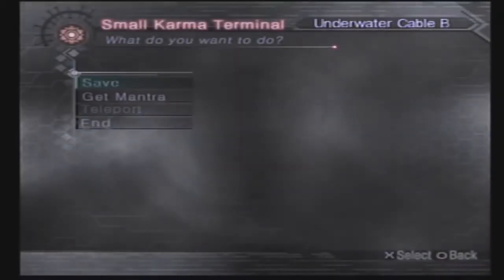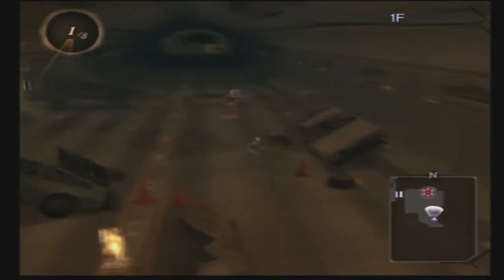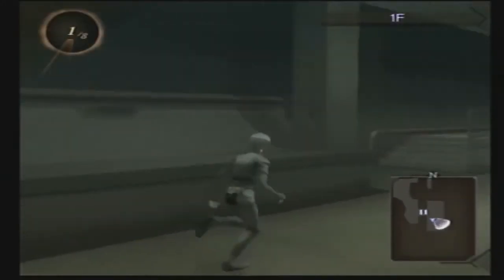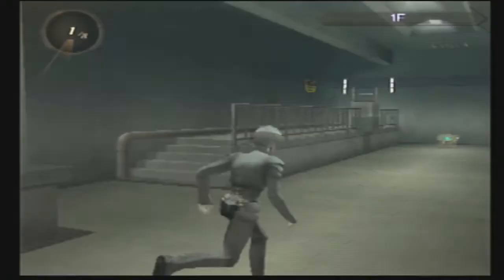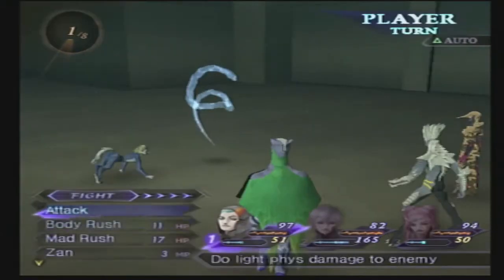Much like the previous game, when we reach level 10 and level 20, our Karma ascends to a new plane and we can slot more skills. At level 10, we can slot six skills. I didn't really feel it was necessary to show that on screen, especially since I got to show it a couple times in Digital Devil Saga 1.